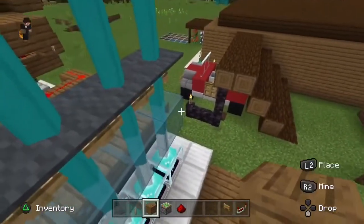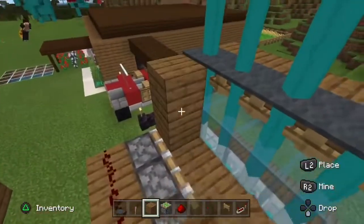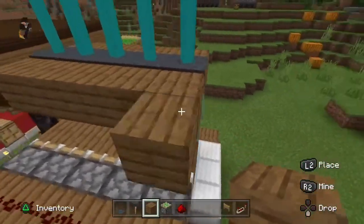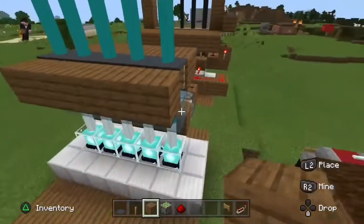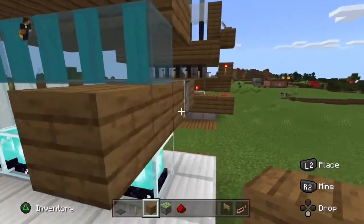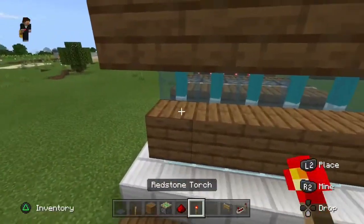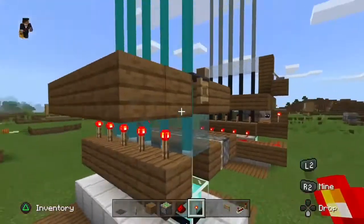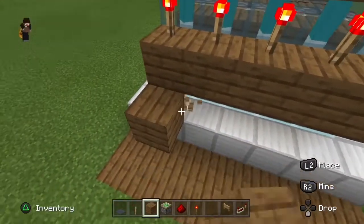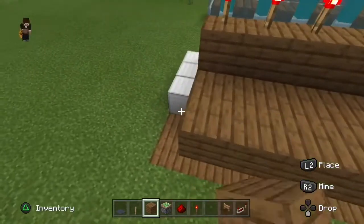Then you want to add some blocks of your choice on each side, adding two layers. Place a block just in front of the laser, and you are going to place redstone torches all the way across so the gates will open up. Just beneath that, place two layers of the block of your choice.